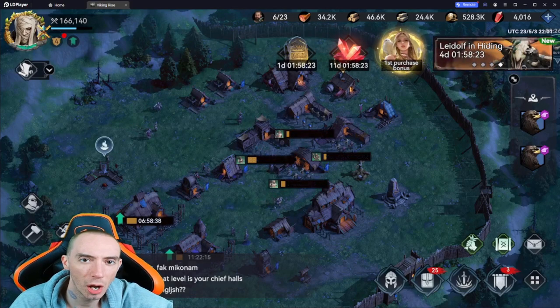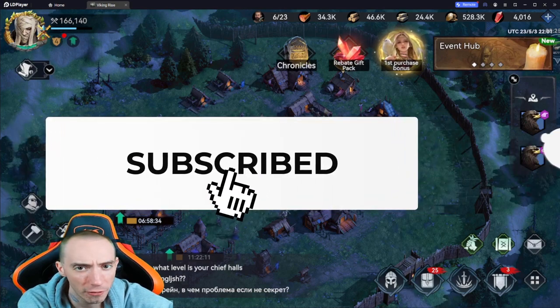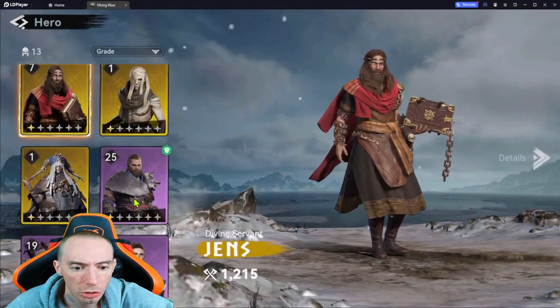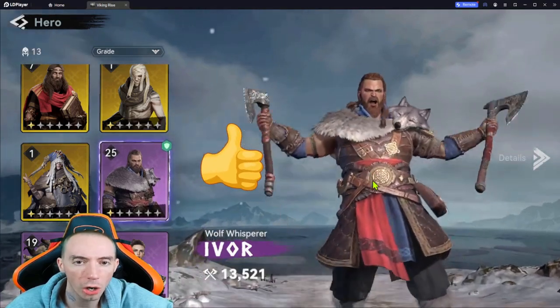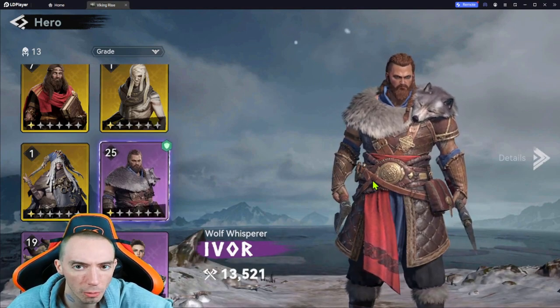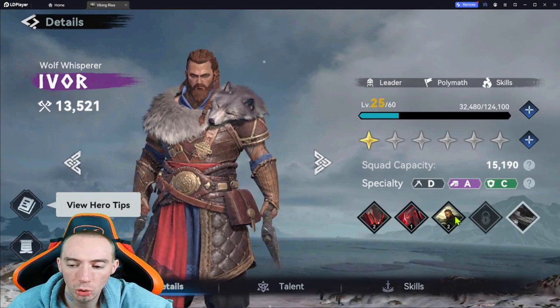What is up my fellow mobile gamers! In today's video we have the best talent cards to use for Ivor in Viking Rise. Like and subscribe for more amazing mobile game content. Let's head over to our heroes. Ivor is your first epic hero that you start with — arguably the best hero for free-to-play, and pretty much versatile; you can use him for almost anything aside from gathering.